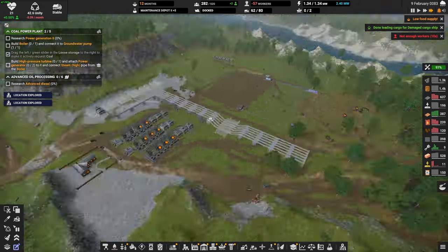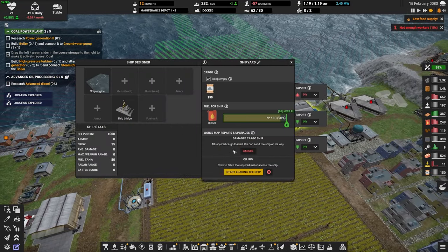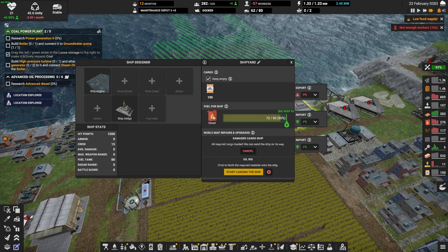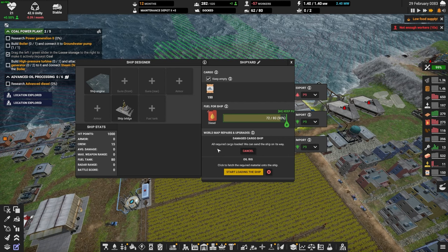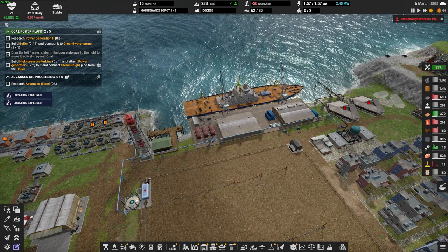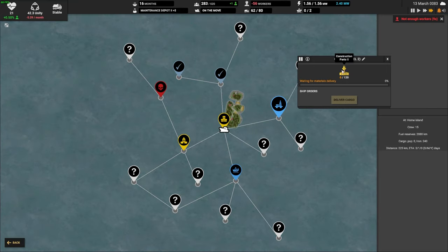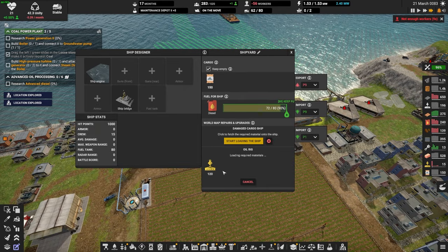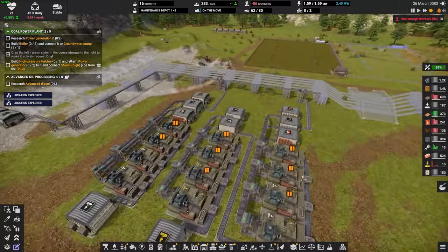We need construction parts here — 60 construction parts. It's kind of expensive for a farm, but that's what we have. Let's go and deliver here, and then we need to repair our oil rig. Let's start delivering the construction parts. Oh no, we used all of our construction parts.